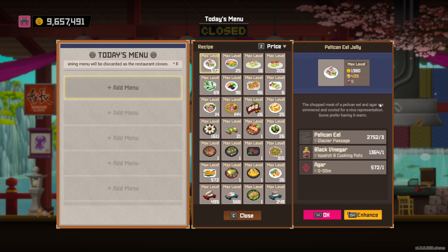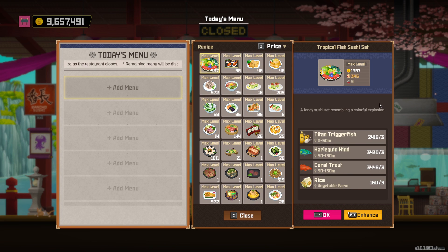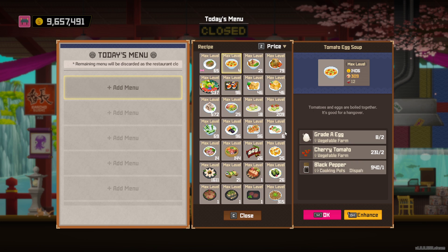Moving on, you see pelican eel jelly and all that is quite low. There's some other stuff in the 1387 category. Then seahorse udon - seahorses are not a renewable, farmable thing, they have to be caught in the wild every time, so it's again not a great dish. This one requires so many great eggs, it's not worth it.